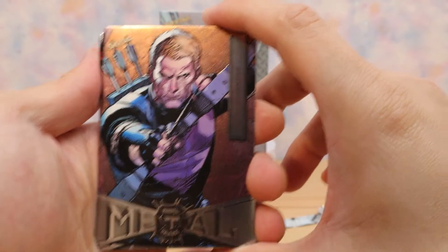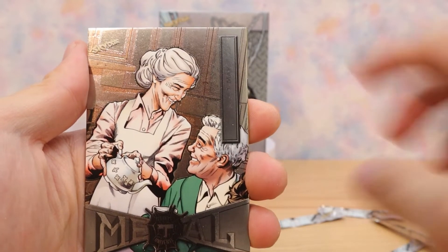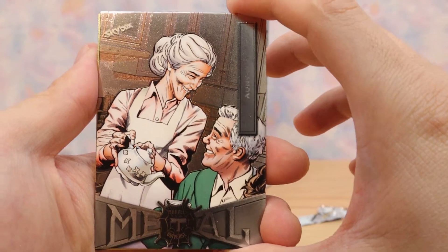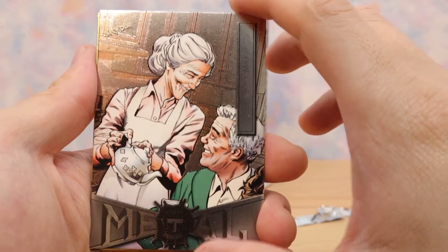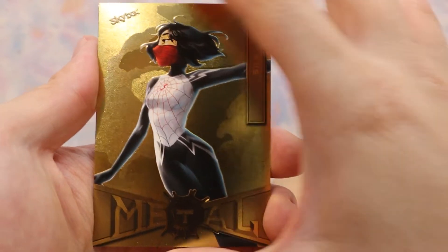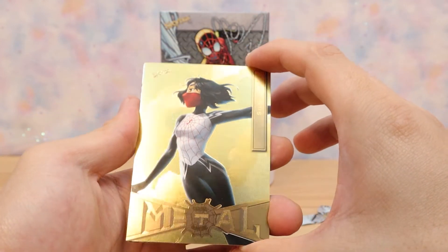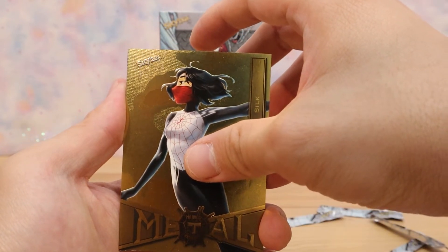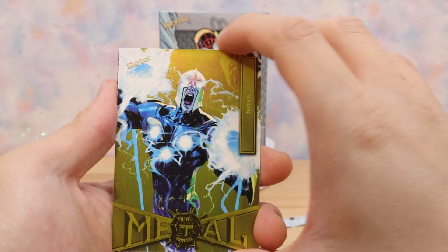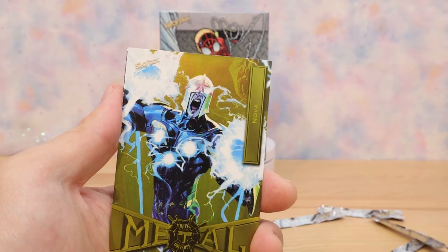Alright, we got Hawkeye again. Scorpion. Oh May — this is an OG, I'm gonna have to keep this one right away, look at that. Next card: Silk — wow, this one's nice man, let's look at that in the light. Oh, that's sick. Last card — Nova. That silk threw me off but yeah, Nova.